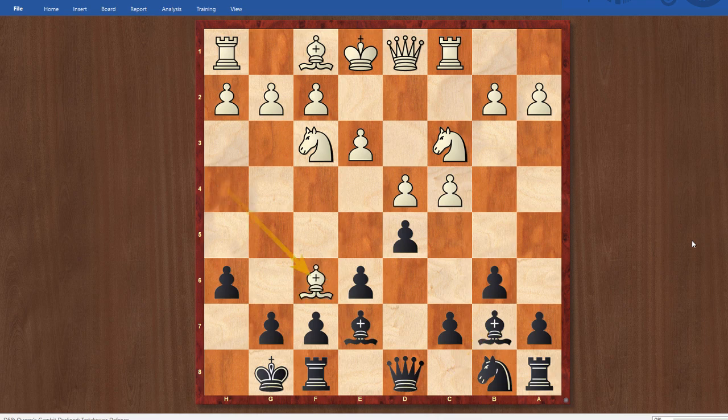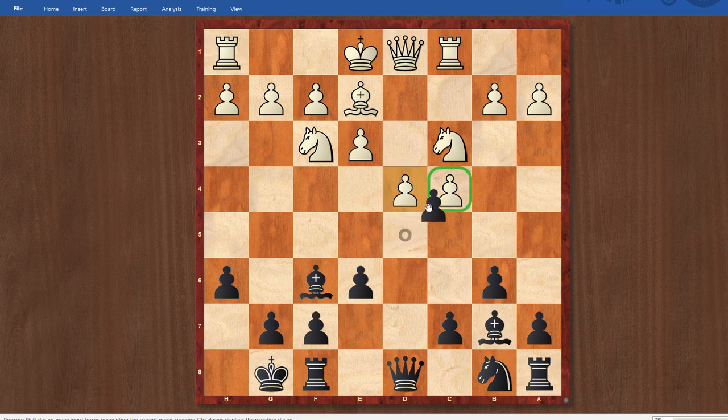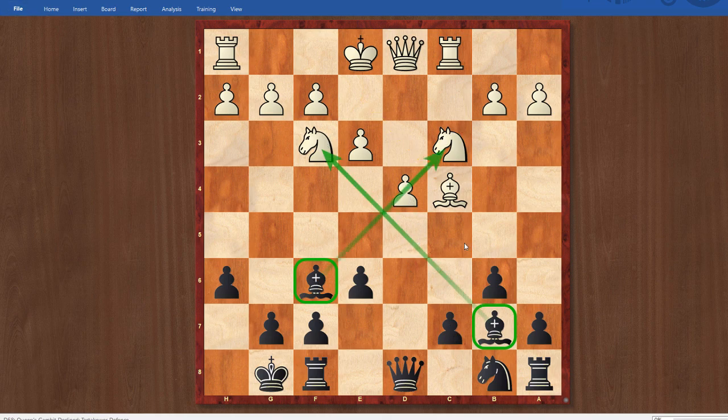Then the move bishop takes f6 was played — quite controversial. It's an option to give up the bishop pair to put more pressure on d5, but the question is whether it's worth it. I think ultimately it isn't. After bishop takes f6, I recapture on f6, then c takes d5. Note that if white just develops with bishop e2, I take on c4 and after bishop takes c4 I can eventually break with c5 — no problems, two bishops in an open position. White's argument after c takes d5 is that my d and c pawns are a little sensitive and difficult to mobilize.